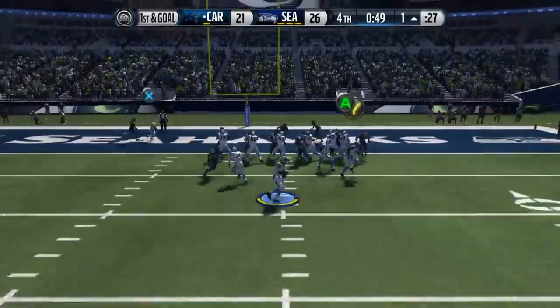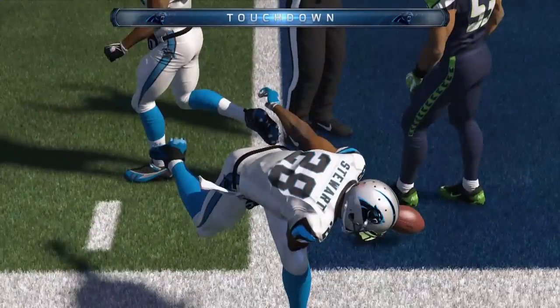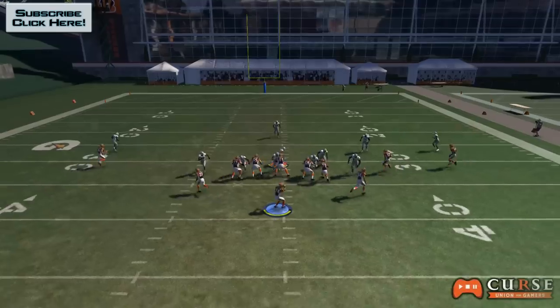Good job by the offense. Newton still has it, looking to the right side and throw — and the Panthers have it. Hey, what's going on everybody? Big Jay Glees here.